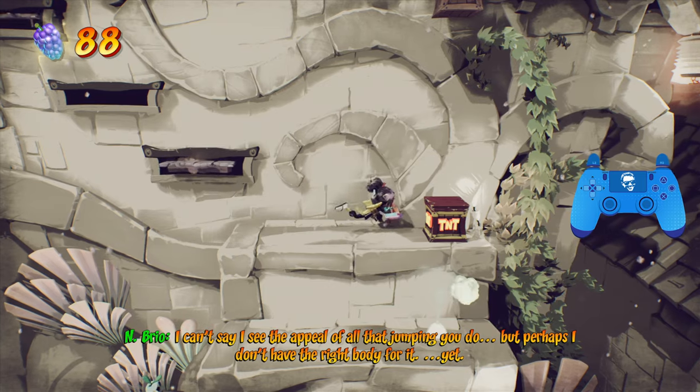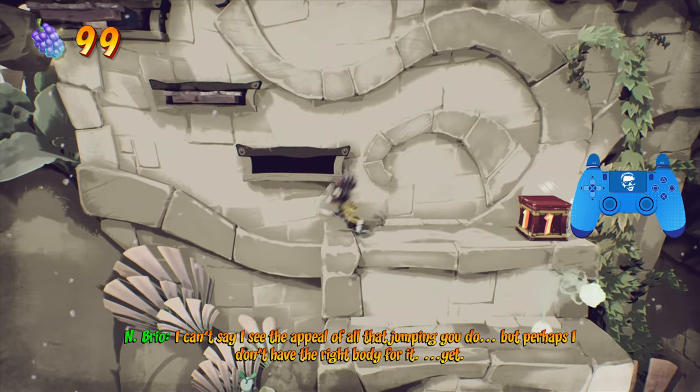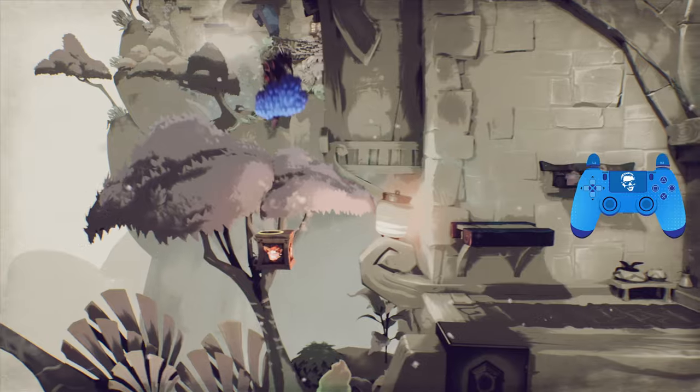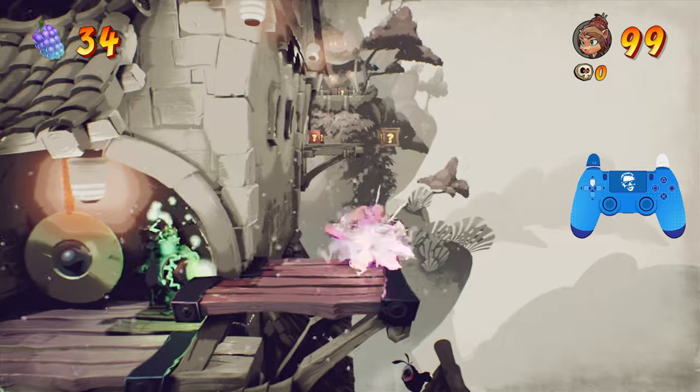We're going to hit this TNT, and then there are two boxes above it, so be sure to break those. Then you can make your way to this set of retracting platforms. Don't forget about these two boxes over here — one of them has a one-up. Come over here and make sure you're waiting out the gongs properly.